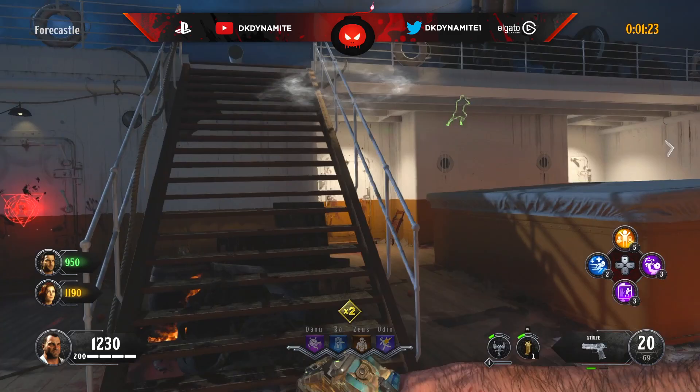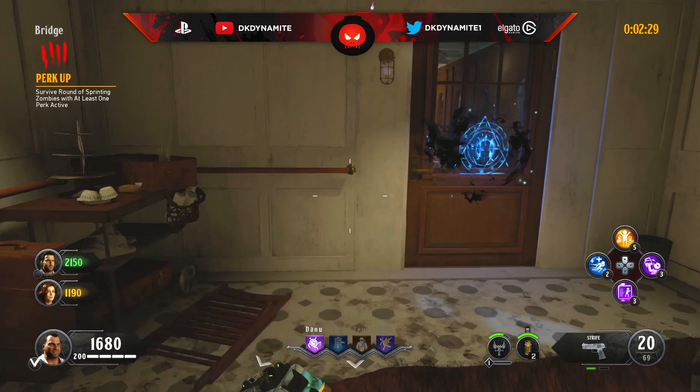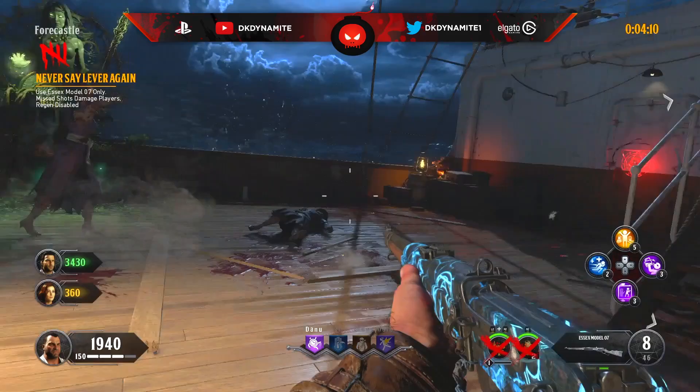For round number four, survive the round with sprinting zombies with at least one perk active. Put your cheapest perk at the Danu location — I usually put Time Slip or Quick Revive to get things done faster. You only need about 1,500 points to buy Time Slip.